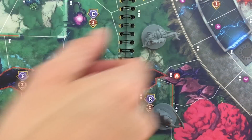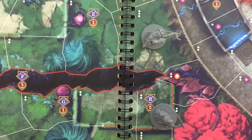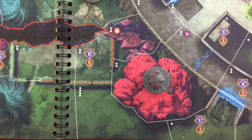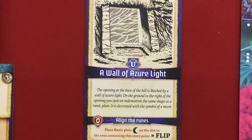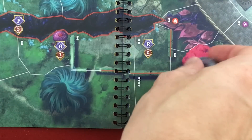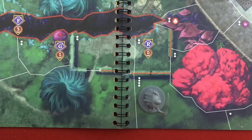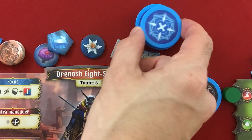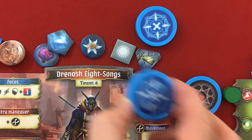The moon egg: gain it and restore one stamina — and if we get wounded, meaning we've lost all our stamina and flipped to our weaker side, we can take it away to prevent that. He's got one move left — not reaching the chasm this turn, but next turn definitely. For Drenosh's first maneuver, let's move toward U. Another azure wall: "The opening of the base of the hill is blocked by a wall of azure light. On the ground to the right of the opening you spot an indentation the same shape as a runic plate with the symbol of a moon." Darn it — we don't have either of those. For his second maneuver he'll recover three stamina.